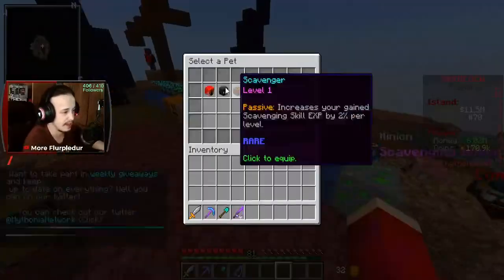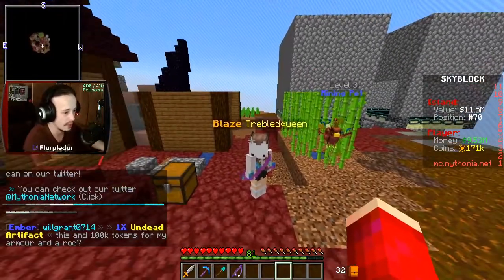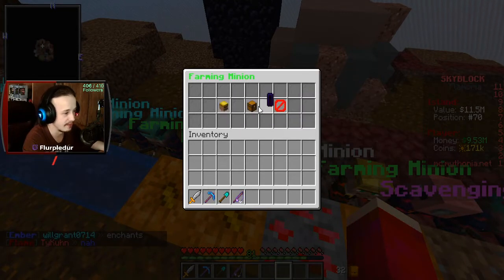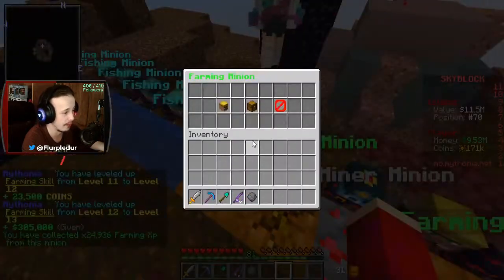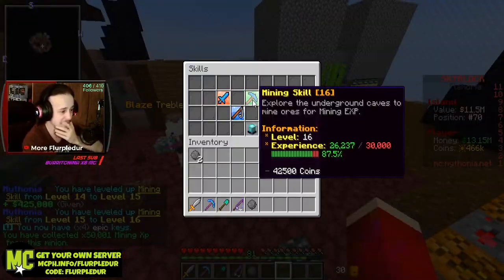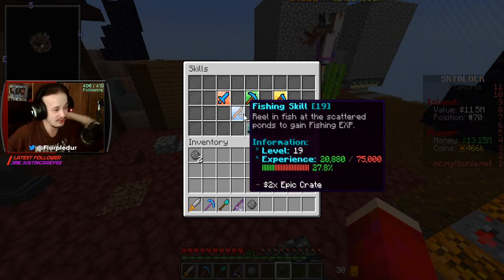I've got scavenger, combat, and farming pets. I'm going to do farming first. This guy's a farmer and he gives us 24,000 experience out of 7,500 - I went all the way to level 12. This last one has 51,000 - so many mining levels. Combat level 13, mining level 16, farming level 17, scavenging level 16, and fishing level 19. That is actually insane - I could go up two dungeons today.